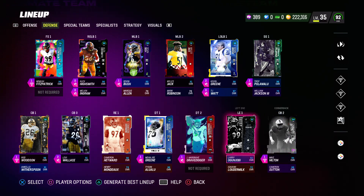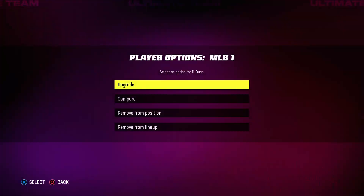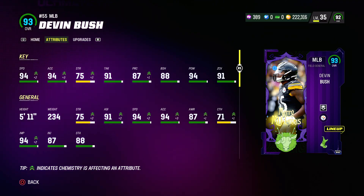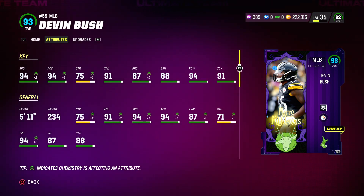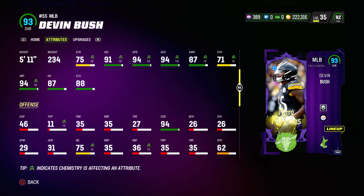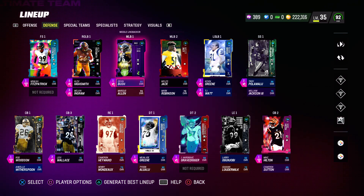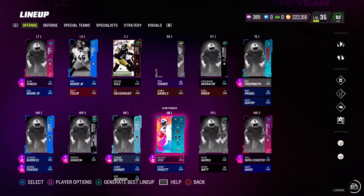Going over the Steelers theme team, we need some upgrades at corner and maybe middle linebacker. Devin Bush has 94 speed, 91 zone coverage, 94 hit power, 5'11" height which is short, but 94 jumping and 94 change of direction — mainly what you need from a middle linebacker. He seems to be a good card, even though he stinks in real life. The D-line has been good every year for the Steelers team.